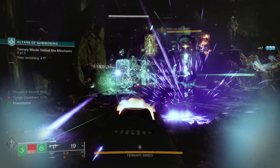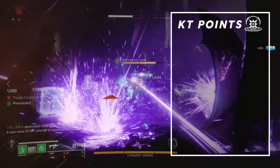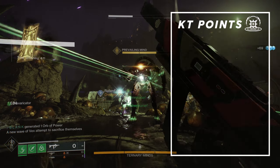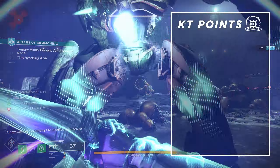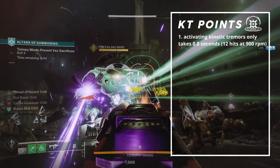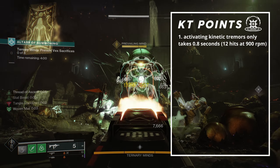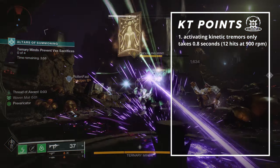The only reason I'm making a video about this gun is due to Kinetic Tremors, which is present in the 4th slot. Being a 900 RPM SMG, proccing Kinetic Tremors is insanely easy since it only takes 12 shots. Firing 12 shots on this weapon only takes 0.8 seconds, making it the fastest weapon type to activate the perk. The second fastest, according to testing and some math, is the Supremacy, but it requires Enhanced Kinetic Tremors and is a special weapon.